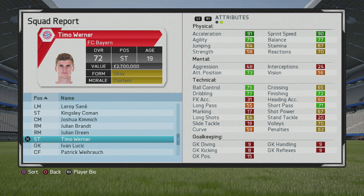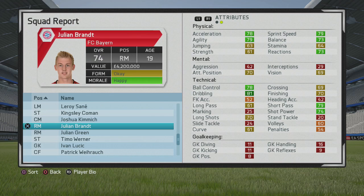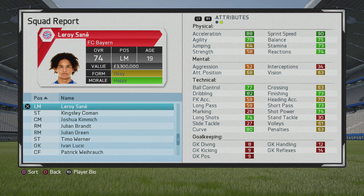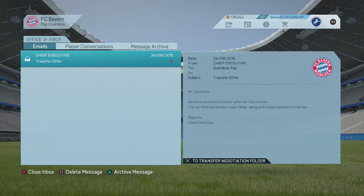Looking at the stats: Timo Werner, Julian Brandt, and Leroy Sané all come in. Sané is a really popular choice in this year's career mode — not a real surprise, the Schalke man is looking great early in his career. All three are great signings and long-term replacements for Ribery and Robben. You don't need massive signings like Pogba or Reus — just bring in long-term replacements for those ageing players.